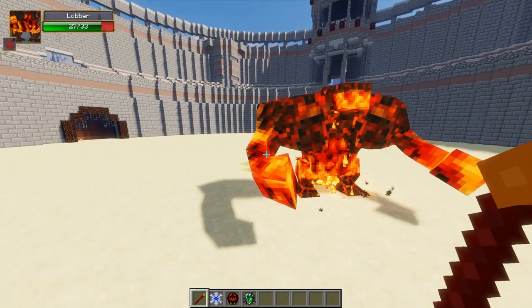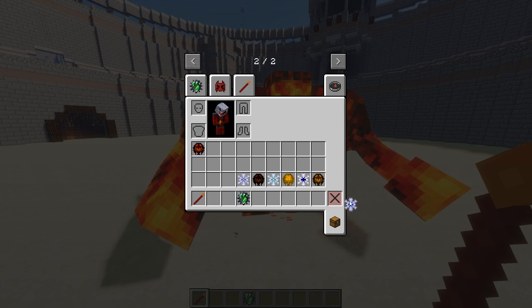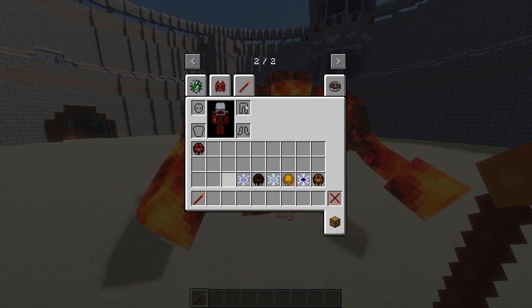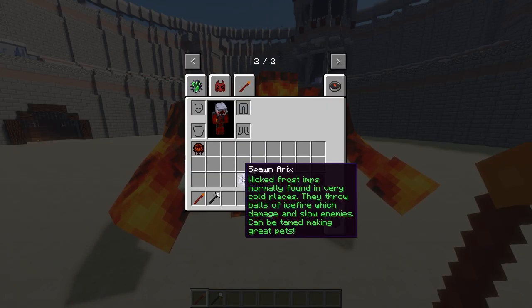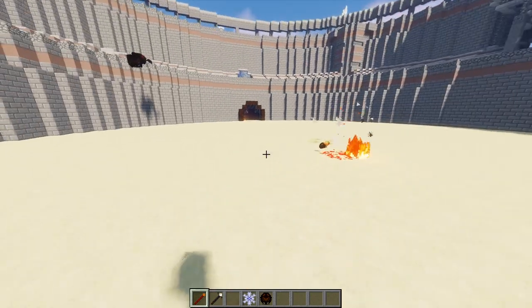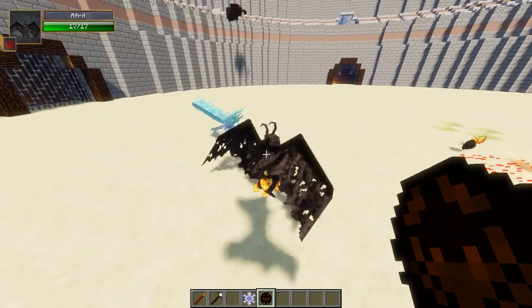That is one to the fire nation, so we're going to put him in the winner section. The loser section gets destroyed. Let's get out a killer stick and move these guys down into the next position. Well done Lobber, congratulations on winning the first round!